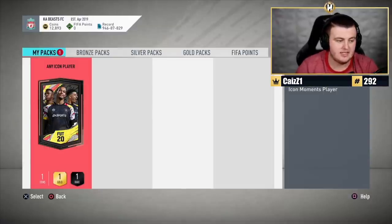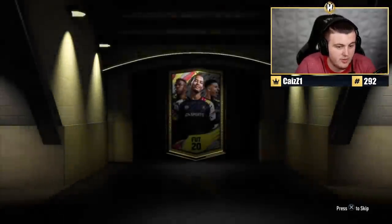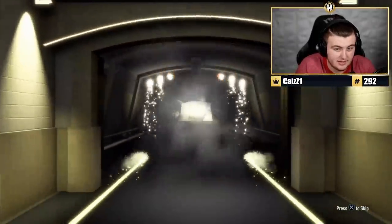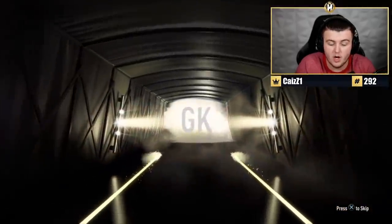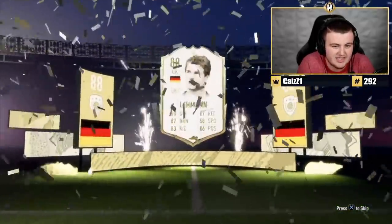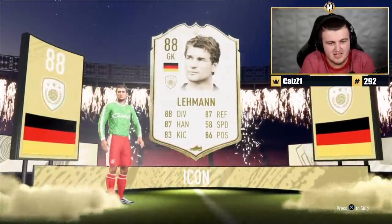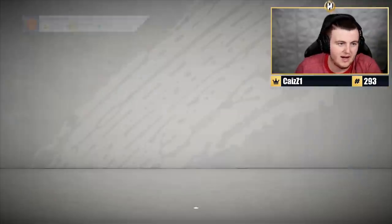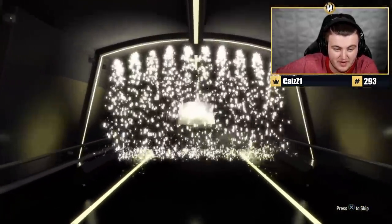Next one, we've got Ames' icon pack. First one was Moments Haji, so we could get another moments card — that'd be sick. We're looking for a big nation. It's going to be German, goalkeeper. If it's moments, it's actually a win... but it's not moments, it's middle. That is unfortunate, to say the least. Unlucky. Playing rivals to win a pack is very stressful sometimes.